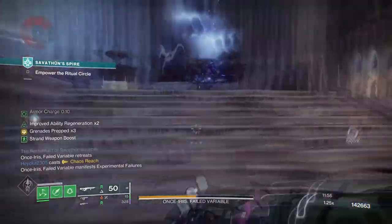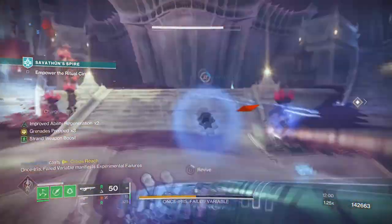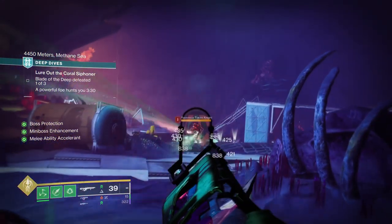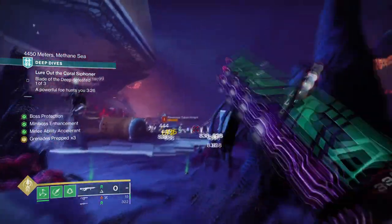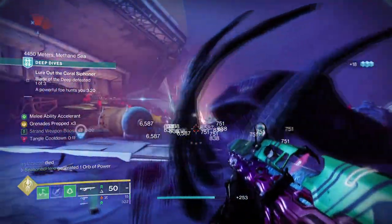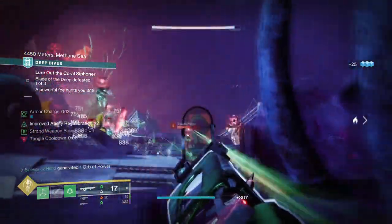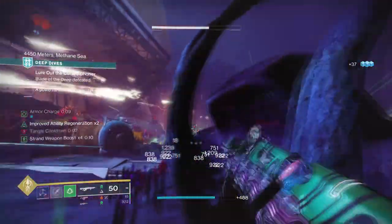With Foe Tracers active, it not only gives you an x4 surge buff to your weapon, but also an elemental pickup which will be a Tangle. This basically means you can remove the surge mods you currently have and just use this, depending on how often you can proc it. So as you can see, we have 3 ways of creating Tangles: Melee, Primary Weapon, and an Exotic Helm. This is all you need to make it work — you just have to make sure you have plenty of options available in case one thing fails.